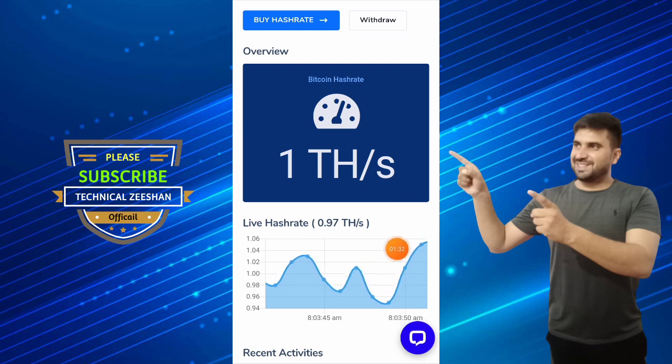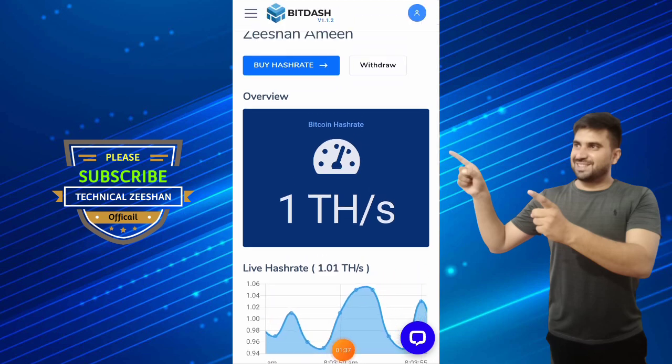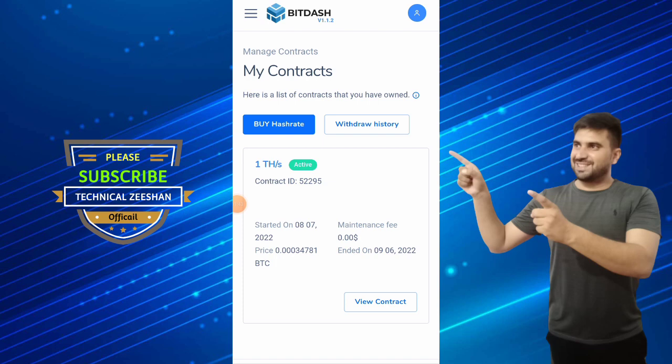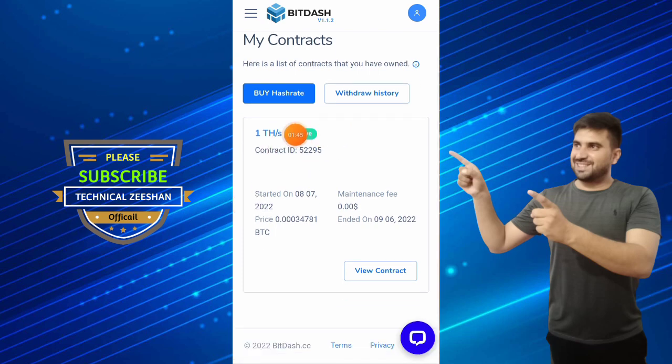My hash rate is running and my mining has started. Click on the three-bar menu, then click on 'Contract.' You can see my contract has been activated. Maintenance fees are zero, and the start date is around 2022.